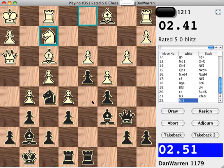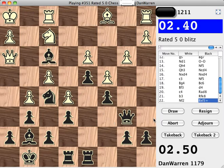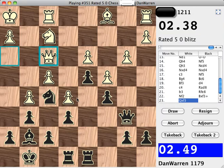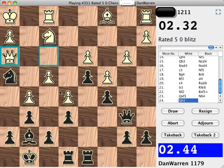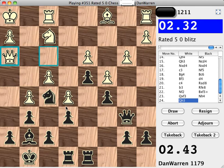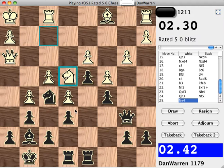Let's trade bishops — I'll capture on F3, and then the queen will recapture. And then let's attack the queen by playing knight to H4, and see where White decides to go with the queen. The queen goes back, so I'll bring my knight back, and let's see if White decides to move the queen or move a different piece. The knight goes over to E4.